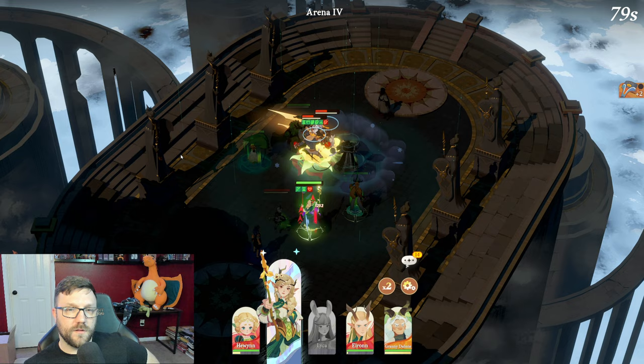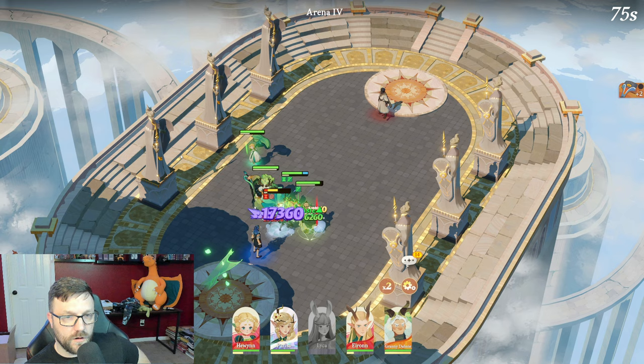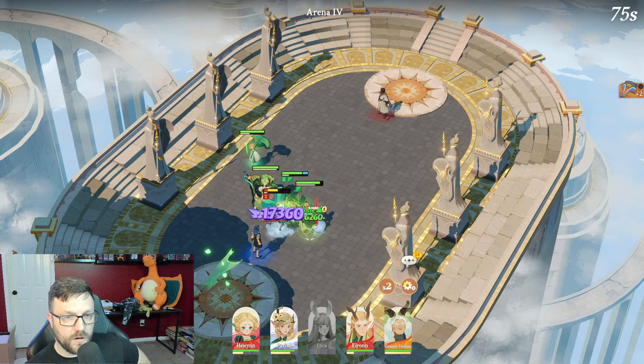We get everyone together, Parissa does her ult, and they don't exist anymore. They're all gone. If you've seen that damage right there, then you understand — it was pretty crazy. It gets pretty silly.